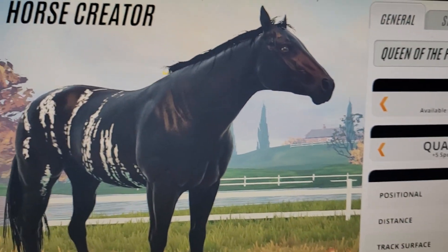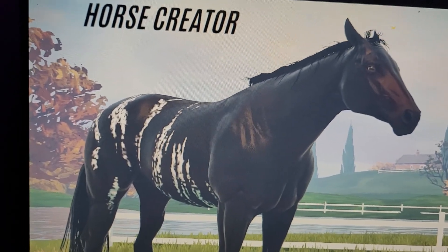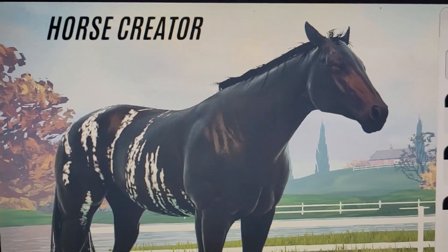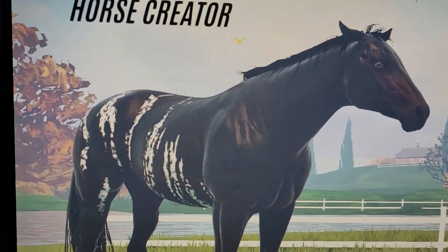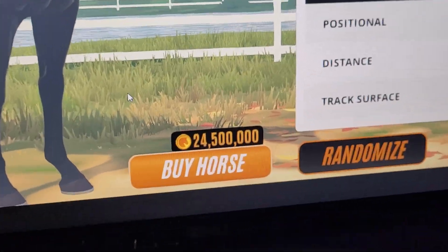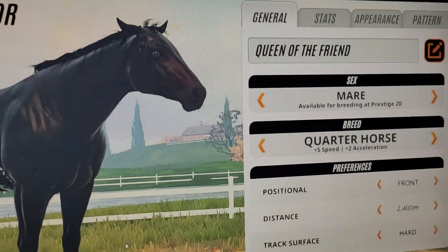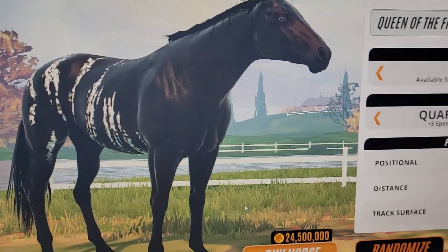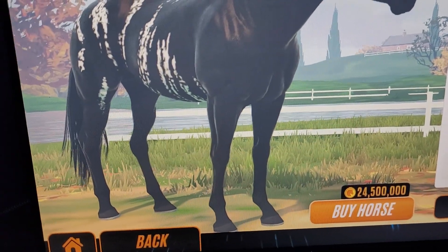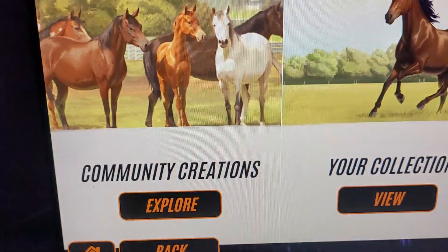So this is just the first of the new coat patterns that they released. I'll braid her soon — I just need to get 24 million in order to buy her, because as you guys can clearly see she's 24 million while I only have 20 million, so I'm off by 4 million pretty much. I'll see you guys in a minute right after I save this horse. I'm gonna upload it too.